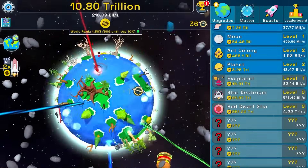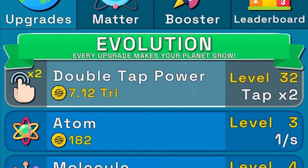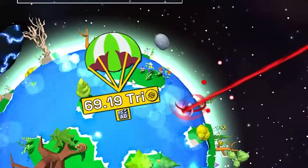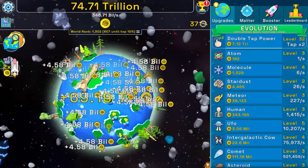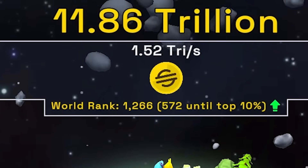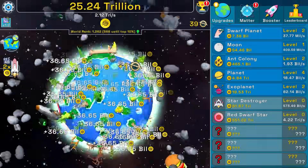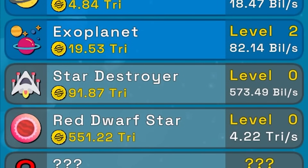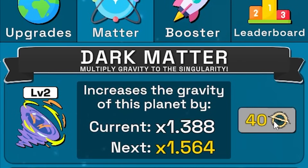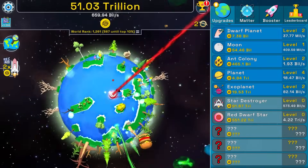If you're an idiot and then you become rich, you're just a rich idiot. Buying another planet twice, then double tap power — we're getting 69 trillion per second. Putting it all into double tap power, about three levels. Buying another exoplanet, now getting 2.1 trillion scam coins every single second. We got 42 black holes — buying the multiplier upgrade: 1.38 multiplier. Watching an ad for a 2x bonus.